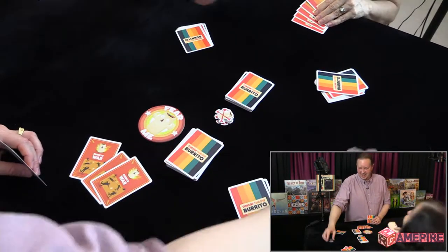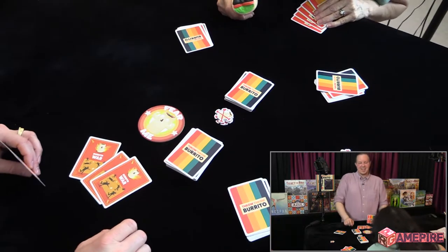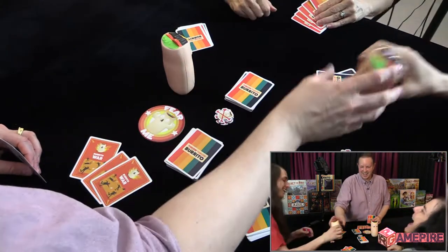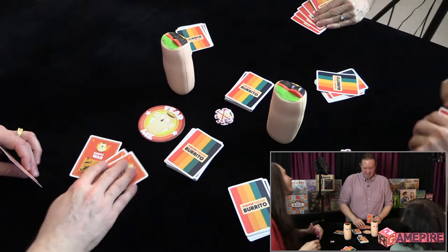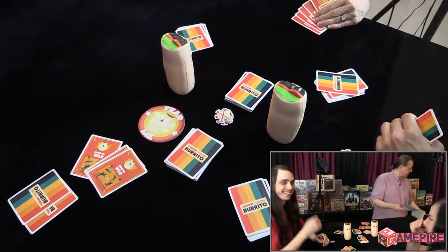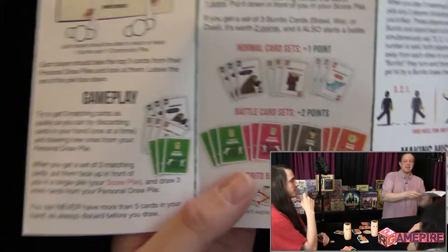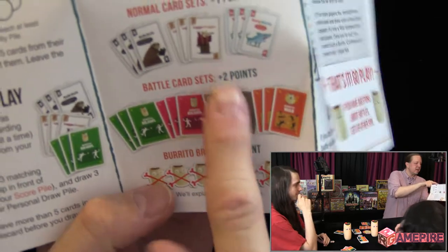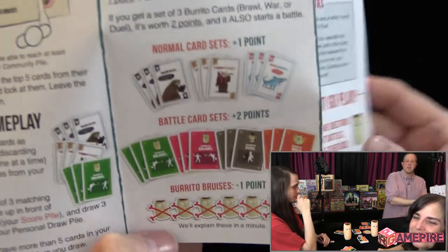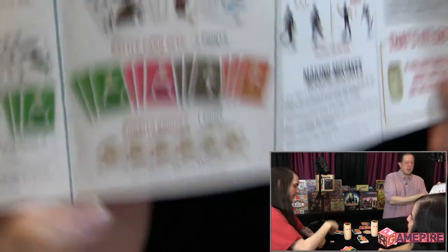Eddie lost — that was quick! War cards are worth two points. Regular sets are worth one, battle card sets are worth two. So Eddie has minus one right now, and I have two points.